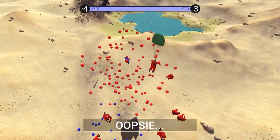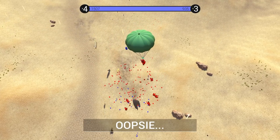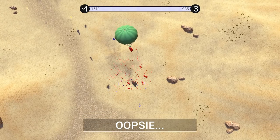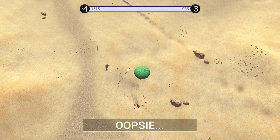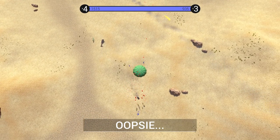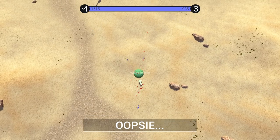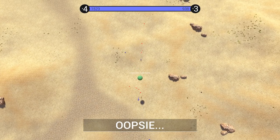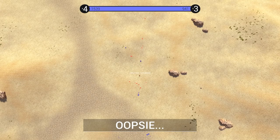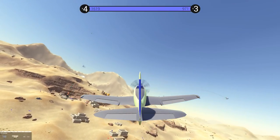Look at all that red jello jam. These guys — some of them survived. There's a blue guy on the ground — is that my body? Let's see what happens. Does the blue guy shoot the red guy? It looks like he got everybody — he got him! Yeah! I'm so proud of you. I really love the new parachute mechanic. It makes the game so much more dynamic.